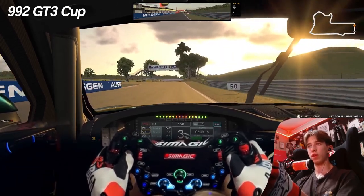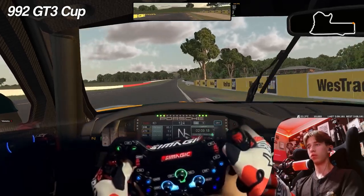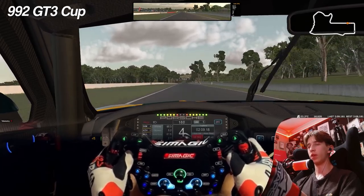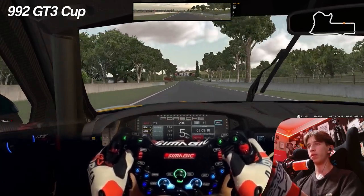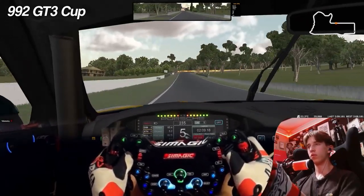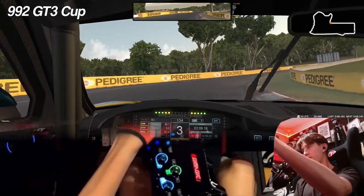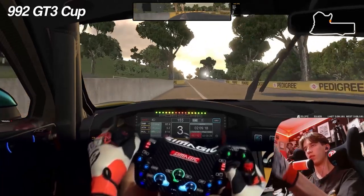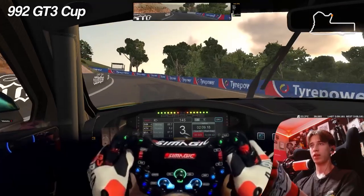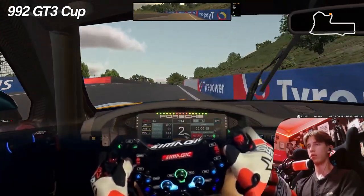Here we come into the final turn, onto the quite short start-finish straight. Nice sunset going on our right. I'm going to keep it in fourth, brake at the 100 meters, down to second. Tuck it in, get on power. Definitely could have been so much quicker through there — I'll brake later. Then we have this stupidly long, very hilly straight, which leads into this quite tight cambered right-hander. Brake at the 100 meter board, down to third. Get it tipped in, use all the track, don't hit any walls.